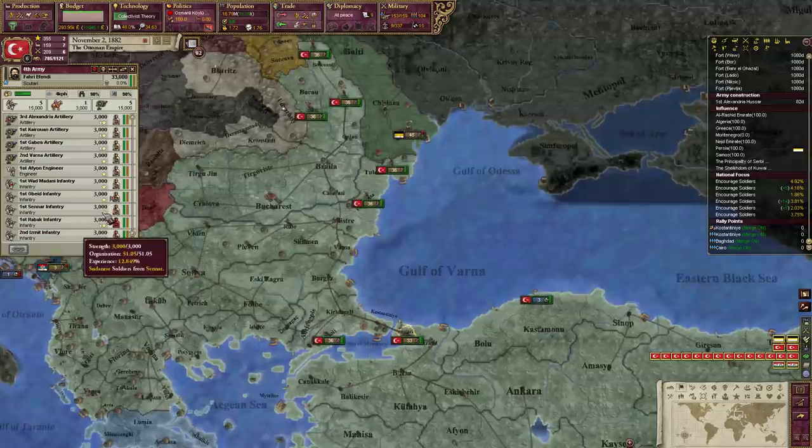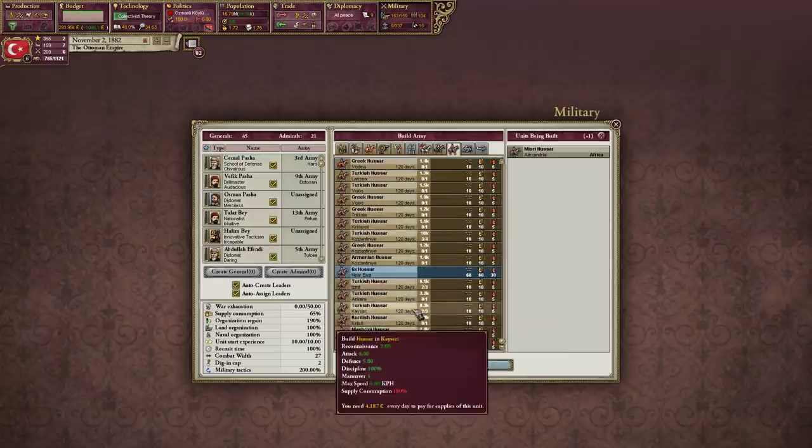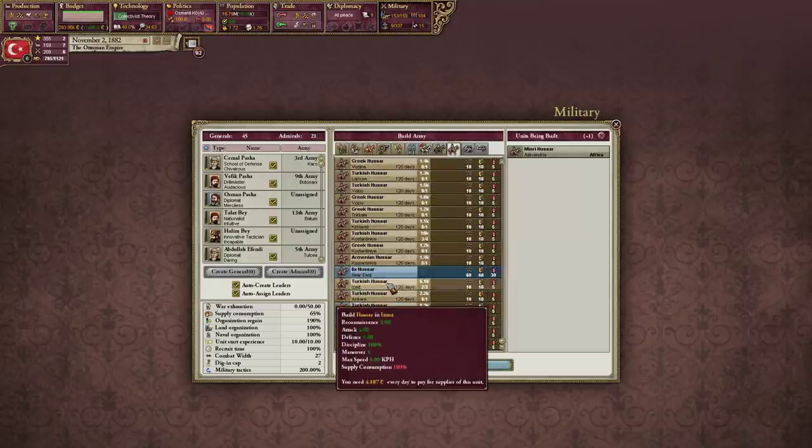All these forces are pretty much good to go. We do need one Hussar from Europe. Am I producing any more? In Alexandria - could use one over here.